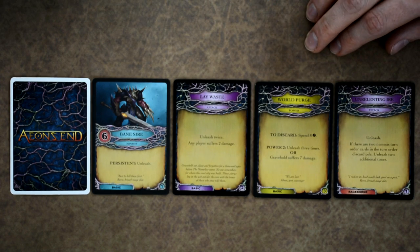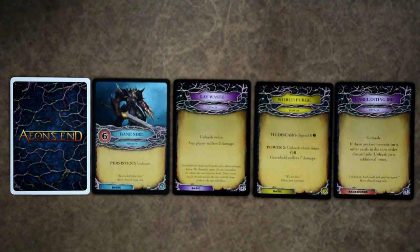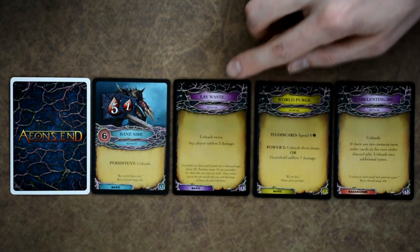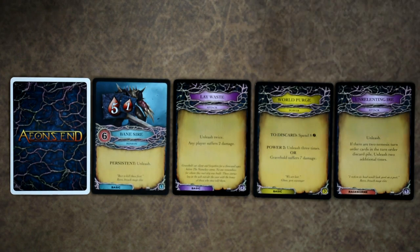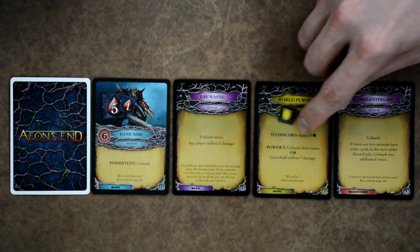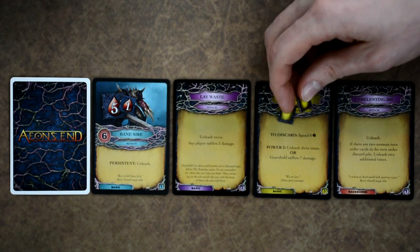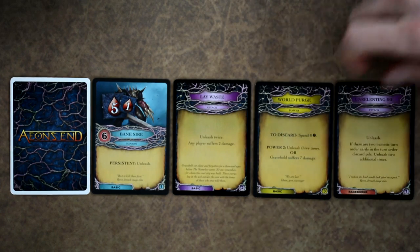When a minion card comes up, you place hit point tokens on it equal to its listed hit points, then resolve its effects when activated next time. Attack cards are resolved immediately. Power cards are placed with the listed number of power tokens on them. Some power cards have a discard effect the players can use during their turns — if they don't, one power token is removed each time the nemesis activates, and when all tokens are removed you resolve the effect listed on the card.